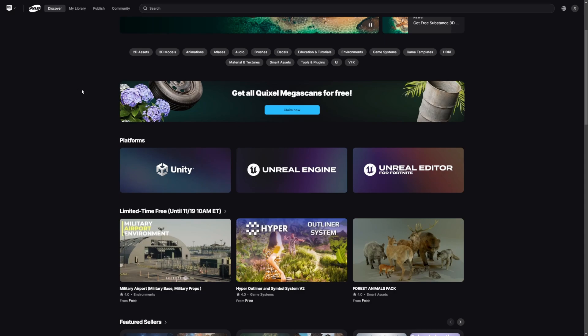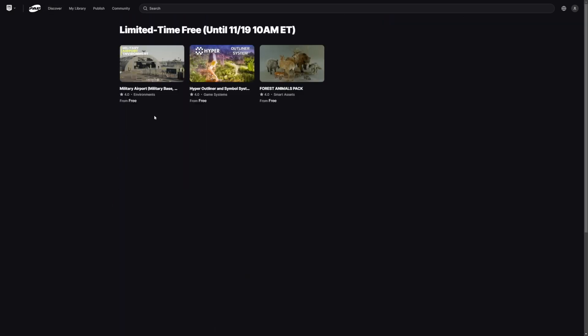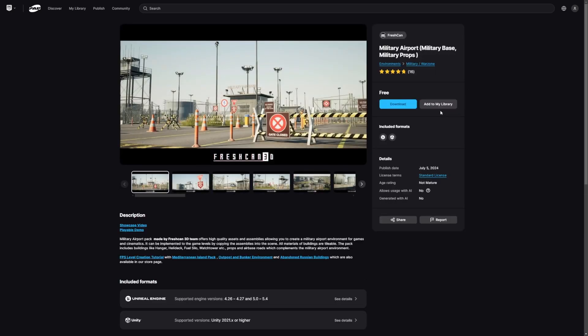Just head over to fab.com and scroll down a bit. They finally made a little section for the limited time free — go ahead and click on that and you'll see three beautiful assets that you can claim right now. In order to claim it, you just click on it and then click 'Add to My Library.' You have to add it to your library.